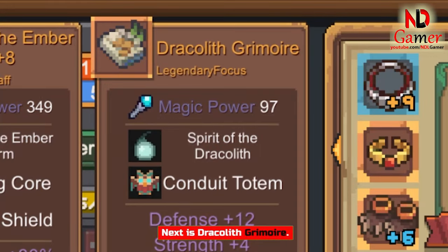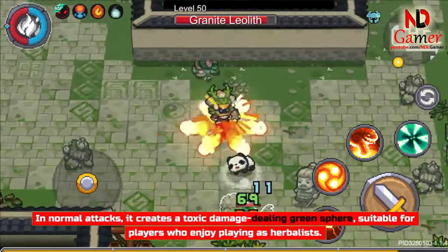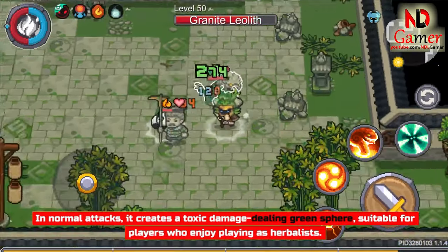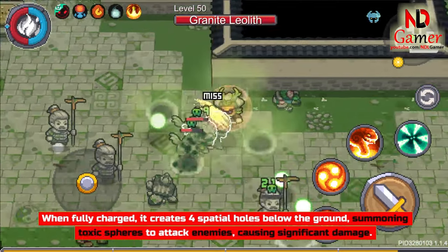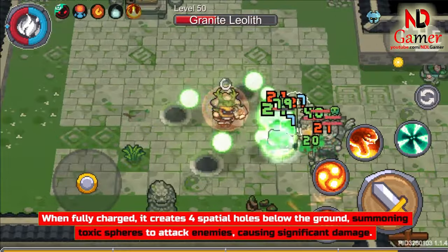Next is Dracolith Grimoire. In normal attacks, it creates a toxic damage-dealing green sphere, suitable for players who enjoy playing as herbalists. When fully charged, it creates 4 spatial holes below the ground, summoning toxic spheres to attack enemies, causing significant damage.